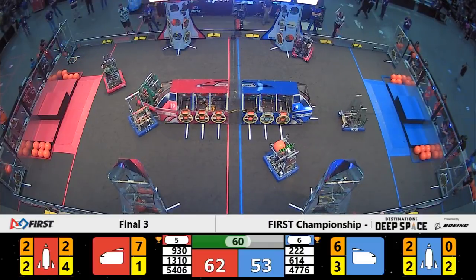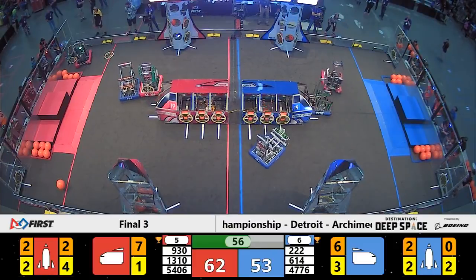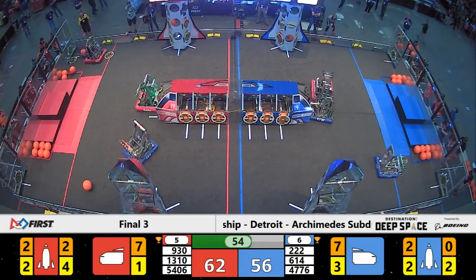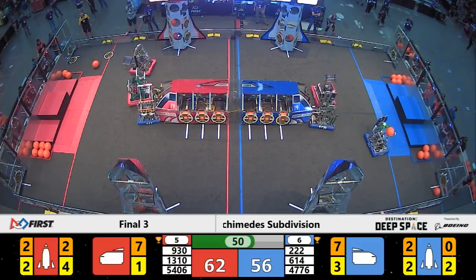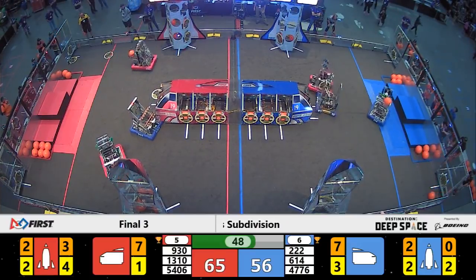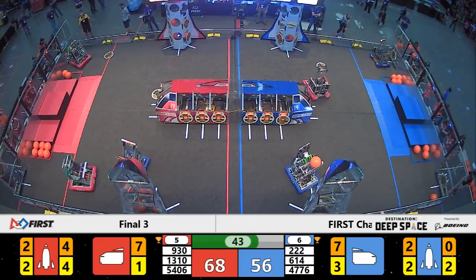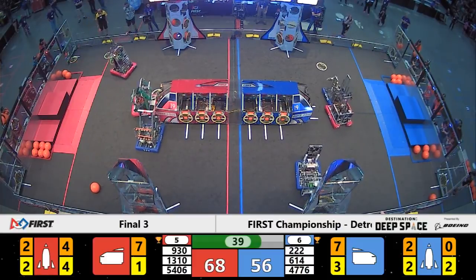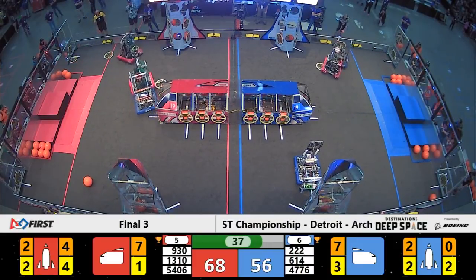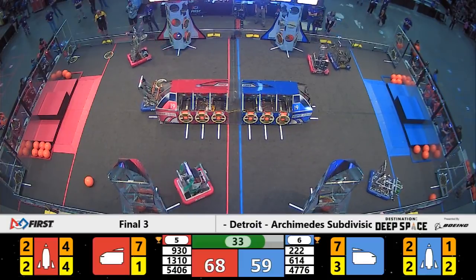62 to 53 as 1310 switches their focus onto the 4776 machine, trying to place that hatch panel. The defense seems too much — they need to recollect, still with the hatch panel in their possession, and 1310 knocks it away. 45 seconds left, red alliance with the advantage. 930 now with the hatch panel, looks like they're going to go up high on the far side of the field — the McWanago Bears place one on.